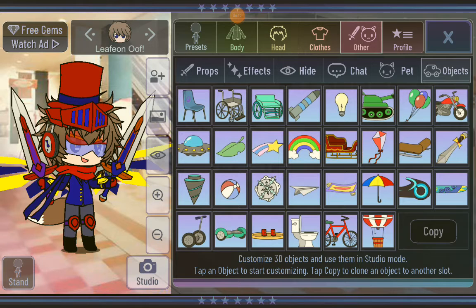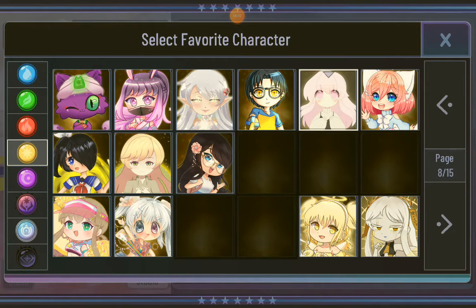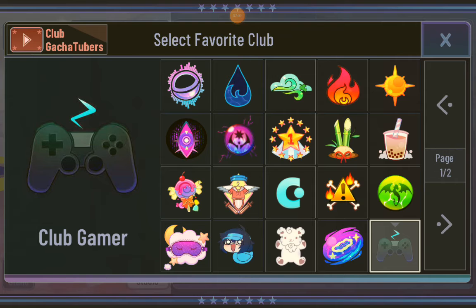Objects — you don't have to give me one. Important: please do not put any real life information. You're saying that you can't put real life information, but you can put the age in right now? This is just the gacha character's age, not the real person's. The age is just going to be 27. Character profile: favorite title — a gacha tuber, my job. Favorite character: Mumble. I am not a simp for Mumble. Club's gamer. I wish I had a club called Club Pokémon — then I would just be in it.